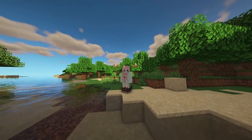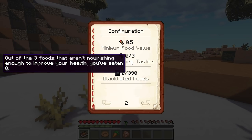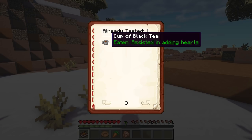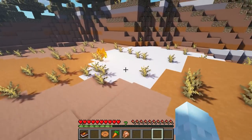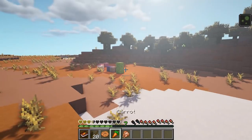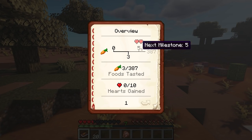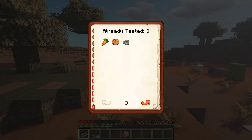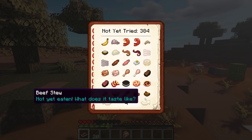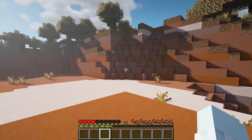This next Minecraft mod is called Spice of Life: Carrot Edition. It adds a food book that tracks all the hearts you've gained, food values, and which foods you've tasted. The more different foods you eat, the more hearts you gain. For example, eating a cookie and a carrot counts toward a milestone — at five different foods you get two hearts — and this continues for every food in the game, including modded foods. If you have lots of food mods, this is perfect for keeping track.